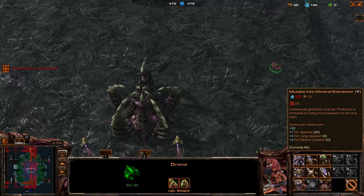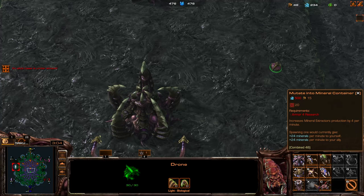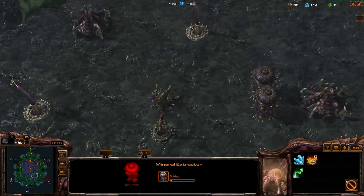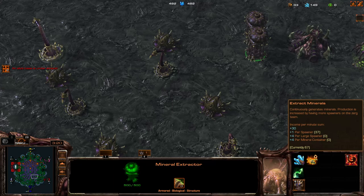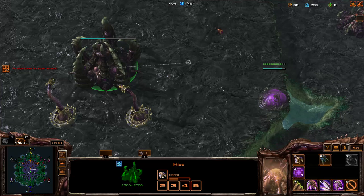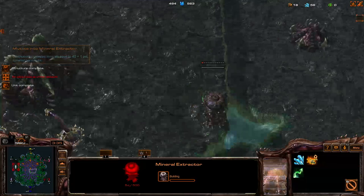On the bottom here you can build an extractor and you can see in the bottom text it currently gives you 66 minerals per minute. Here is a container which you can't build early on but it says you would get 48 minerals — and that is basically four spawners worth of income. Each extractor gives an additional 67 minerals; each four spawners give 48 minerals per minute. So right now we can get more minerals by building extractors.